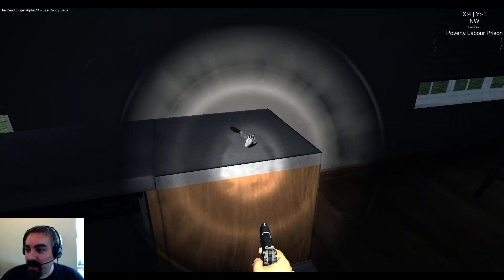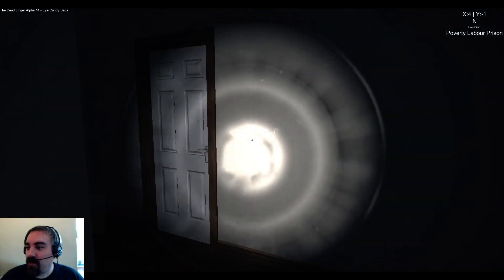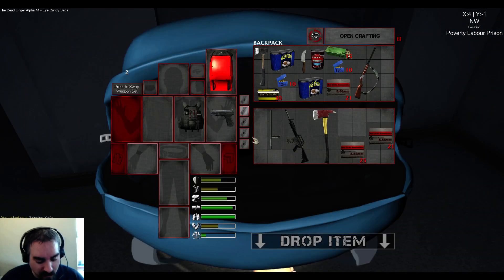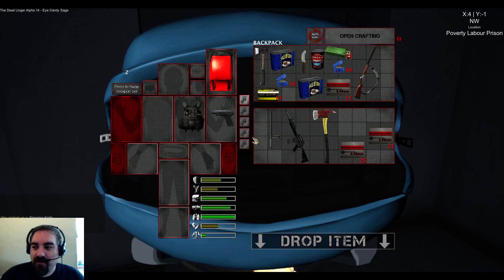I don't have the skinning knife — I shot a buck the other day and had nothing to skin it with. Hello, 5.56 ammo, and .22 — that's what we're looking for, let's top off here. If you haven't seen the game before, someone taught me this in a comment: the way to fully load all the magazines is you start from the inventory screen and then hit reload. If you hit reload out in the actual game you only reload the magazine you're currently using.